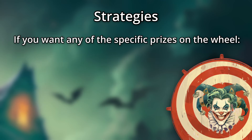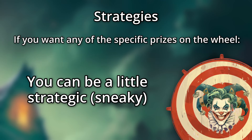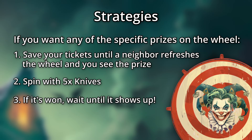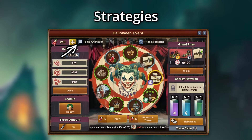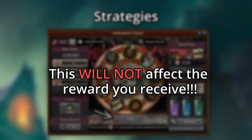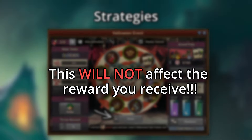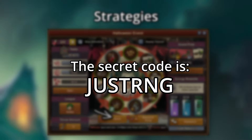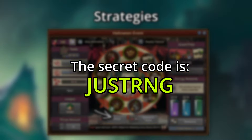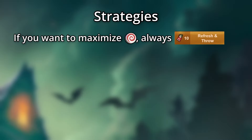If you find any of the prizes on the wheel particularly desirable, you can also be a little bit strategic. Save your tickets until someone in your neighborhood refreshes the wheel and that prize shows up. Then, spin with 5 knives to try and get that prize before someone else does. Once you win it, lay and wait until that prize appears again. Also, for what it's worth, if the animation is on, you can choose when to throw the knives. This will not — I repeat, will not — affect which rewards you receive. That is why the code for this event's giveaway is JUSTRNG, J-U-S-T-R-N-G, with no spaces.